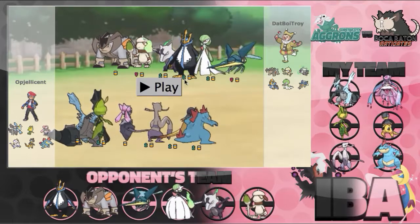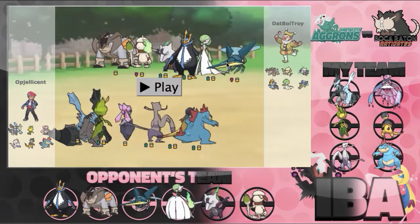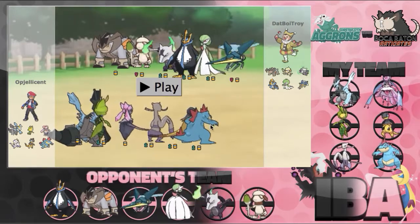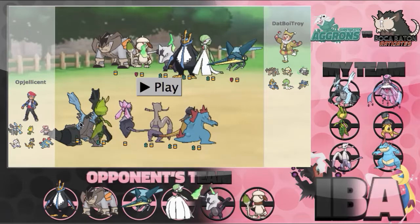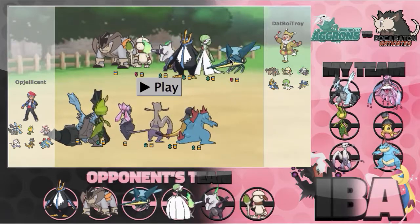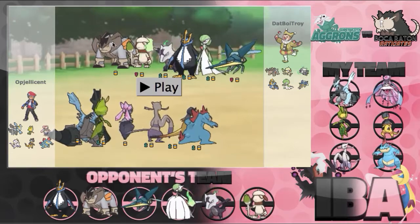We have Scarf Kyurem-Black. I figured that Vikavolt had a really good matchup — he could bring some kind of Agility variant with Z Flash Cannon. Flash Cannon hits Diancie. Z Flash Cannon OHKOs my Kyurem-Black. And then Thunderbolt and Bug Buzz could clean up everything else. So that was definitely a scary option, so I decided to bring Scarf Kyurem-Black with enough speed to outspeed Vikavolt. It also outspeeds the Gardevoir after it Mega Evolves, and the Terrakion as long as Terrakion is not Scarf.